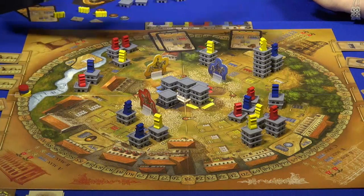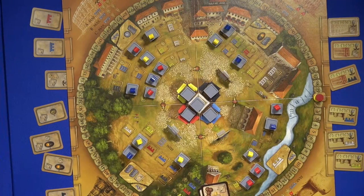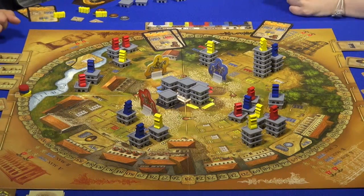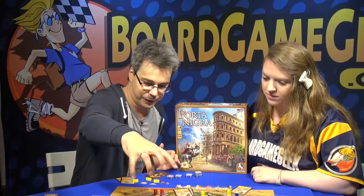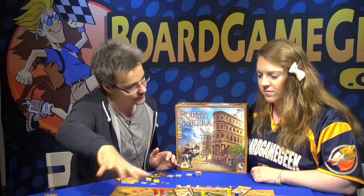The Porta Nigra is special — it can go up to eight stories. It's very rewarding because the higher you go, the more points you get, and the white ones are the most. So if you have eight stories, it's 40 points. There's a lot going on — you have some majority scoring in the game and you get some bonuses if you reach certain heights.